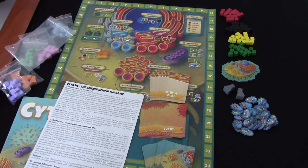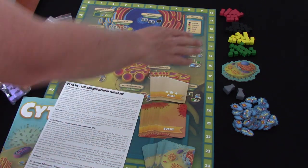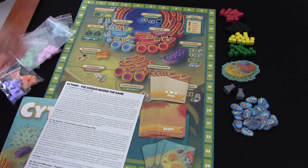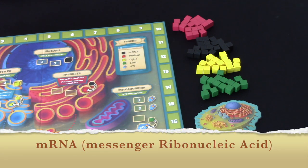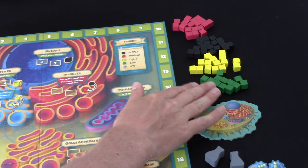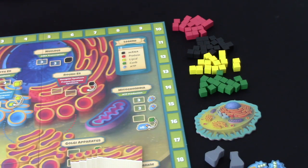Like every good euro, we've got some wooden cubes for representing our resources. The red ones are protein resources - called macromolecule resources - things that help you build these enzymes, hormones, and receptors that score you health points. The black ones are called mRNA. Yellow are lipid resources, and these green ones are carbohydrates.